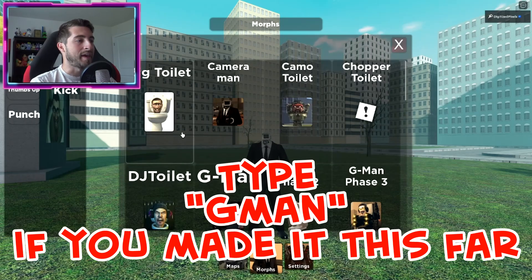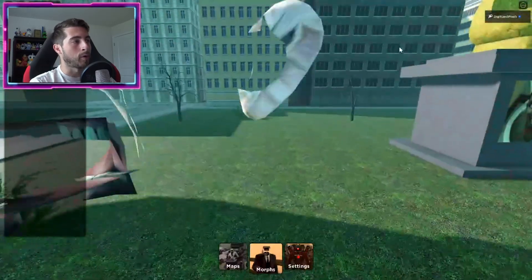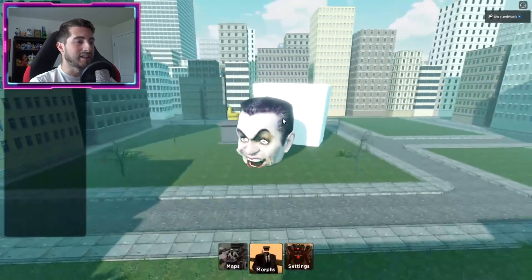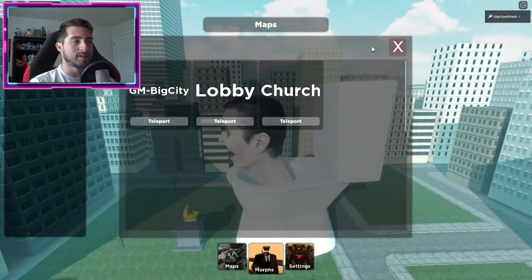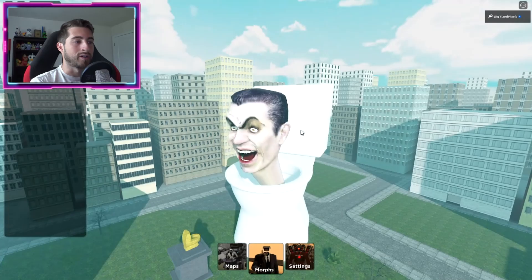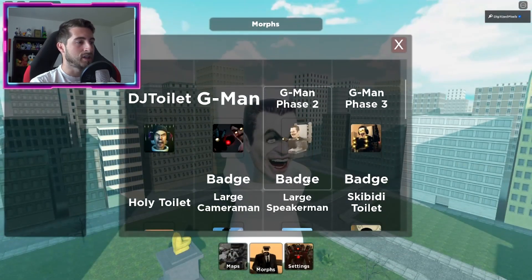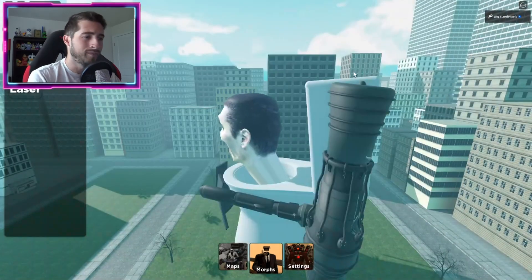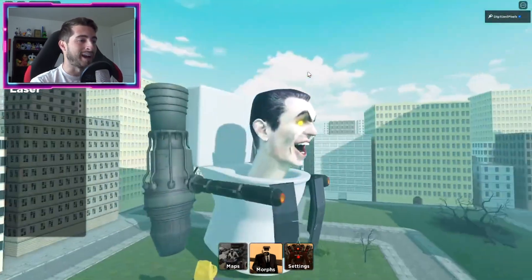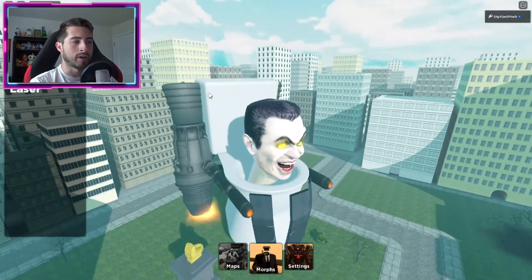Bump into it — voila! Now checking out the badge morphs: click morphs and we've got all these — these are all free except these three right here, which are the G-man morphs. It is a little bugged so if that happens just teleport again to fix that. There we are — G-man can sing, but that's fine. G-man phase two — it's not Friday Night Funkin' — jetpack, but he does not jump.